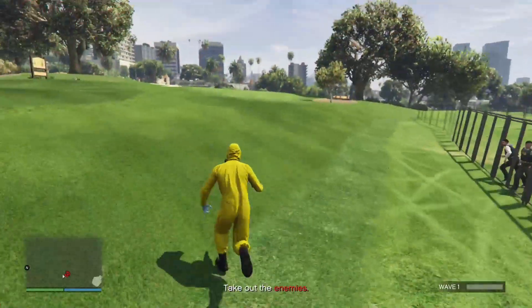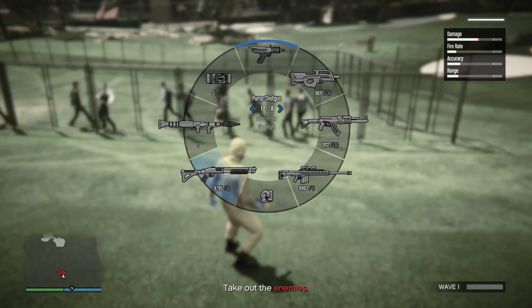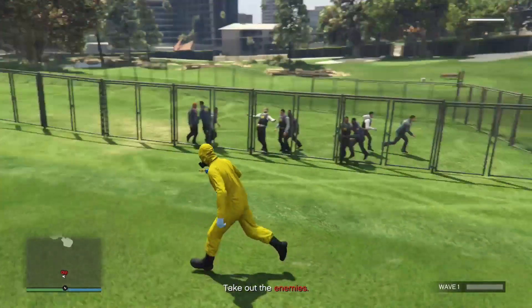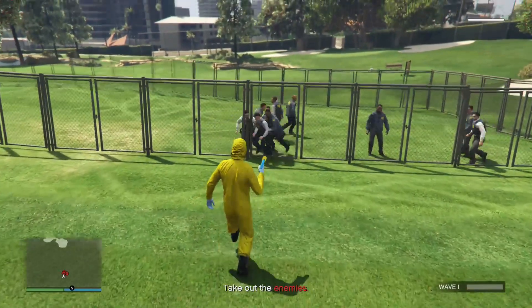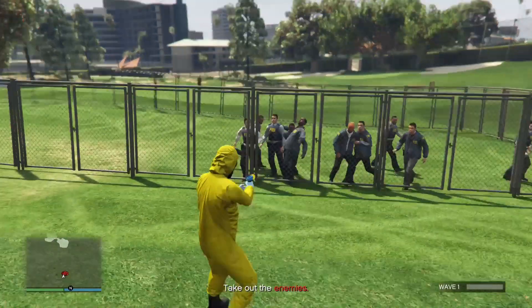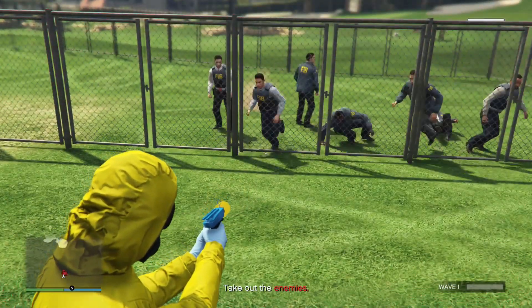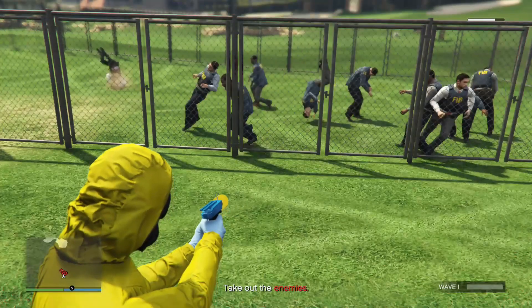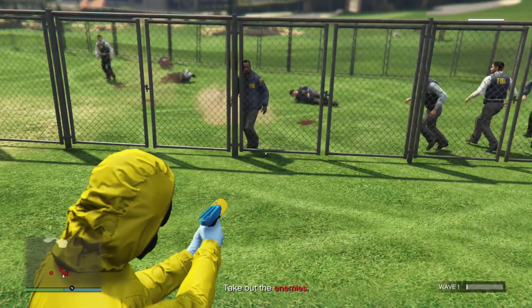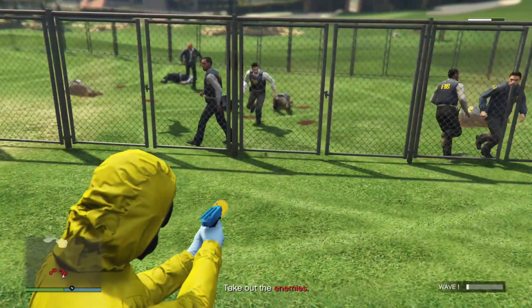So basically, what you want to do to make it AFK and to spend no money whatsoever, you can use the Up Atomizer. You just want to stand here and rubber band your right trigger on your controller, or R2 if you're on PlayStation. If you rubber band it, it will just keep shooting and with unlimited ammo it will eventually kill them. You can do this while you're doing homework, watching Netflix, literally doing anything, and you can just have this running making your money.